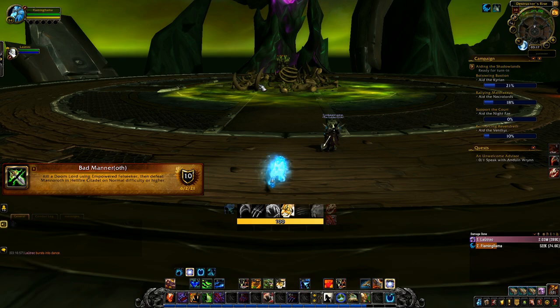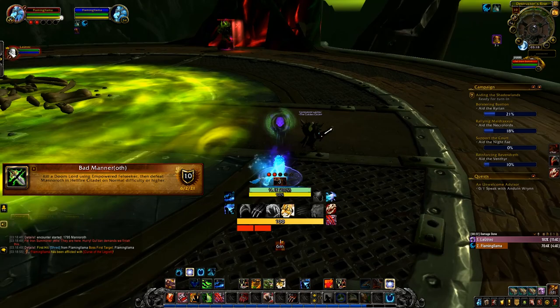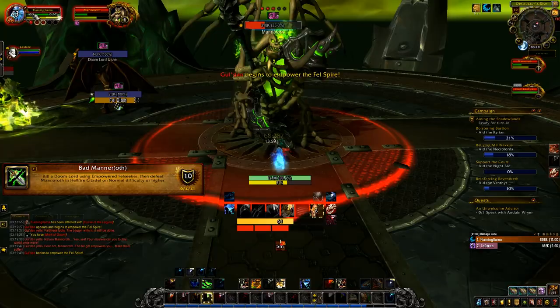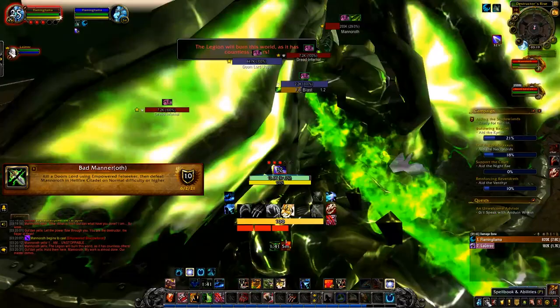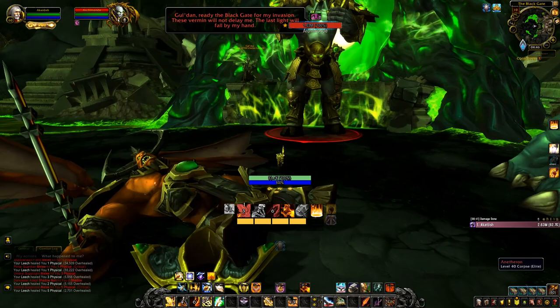'Bad Manoroth' requires an extra person or a hunter to solo. First, aggro the two orcs that are not marked with a cross, keeping the cross-marked one alive. One of you gets a debuff — when it expires a Doom Lord spawns. Kill the cross orc and the boss fight begins. Move the Doom Lord towards Manoroth and stand still, but watch out for Manoroth knocking you off the platform. Push Manoroth to around 35 HP; he'll then cast Empowered Fel Seeker on the Doom Lord about three to four times, killing it. Once the Doom Lord dies, kill Manoroth for the achievement.